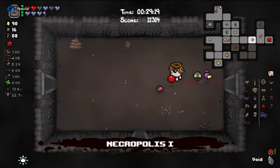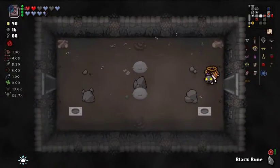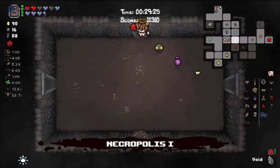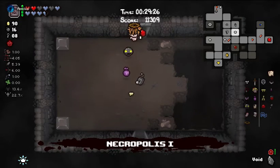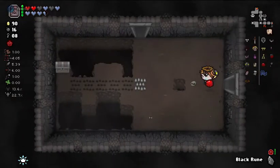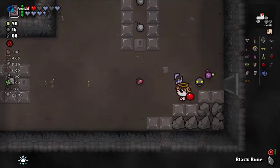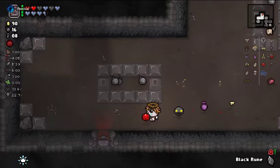Just in case we don't like our boss item, we can re-roll it. If we had a store item, we can re-roll that too, but we do not. We got a black rune that we can use in order to void an item or items for stats.